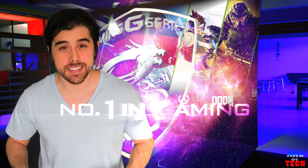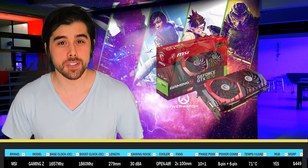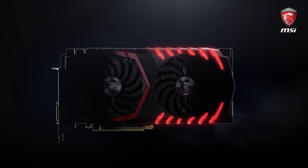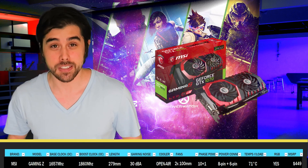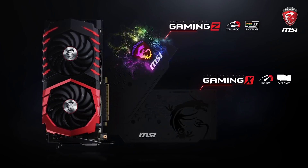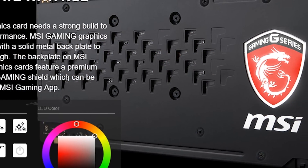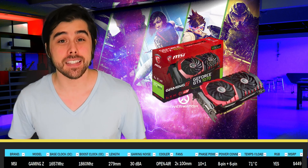Up next we have the MSI GTX 1070 Gaming Z with an MSRP of $449, the fastest out of the box clocked version available from MSI from Pascal. Having the new TwinFrozr 6 thermal design and a custom 10 phase power design, this card has OC mode base and boost frequencies of 1657 MHz and 1860 MHz respectively. It's 144mm in height, 270mm long, and 42mm thick, rocking a larger custom PCB for improved thermals, an extra 6-pin power input, Japanese solid caps, and an RGB LED backplate with that sinister Dragon logo.